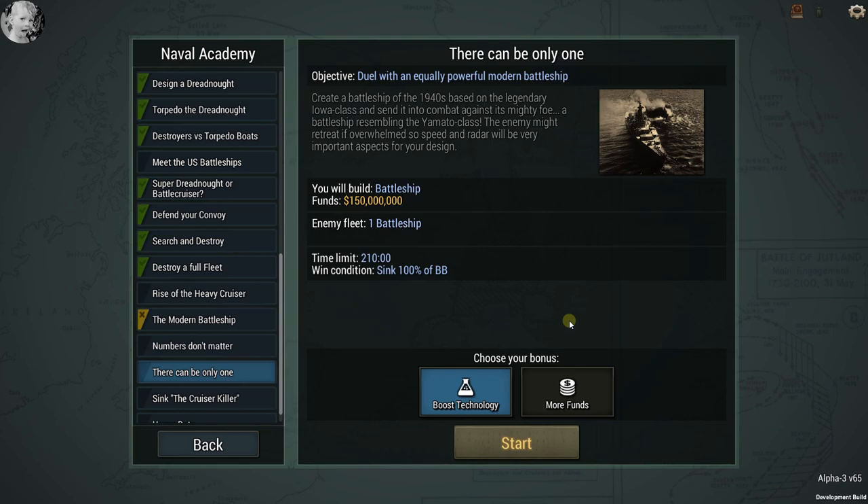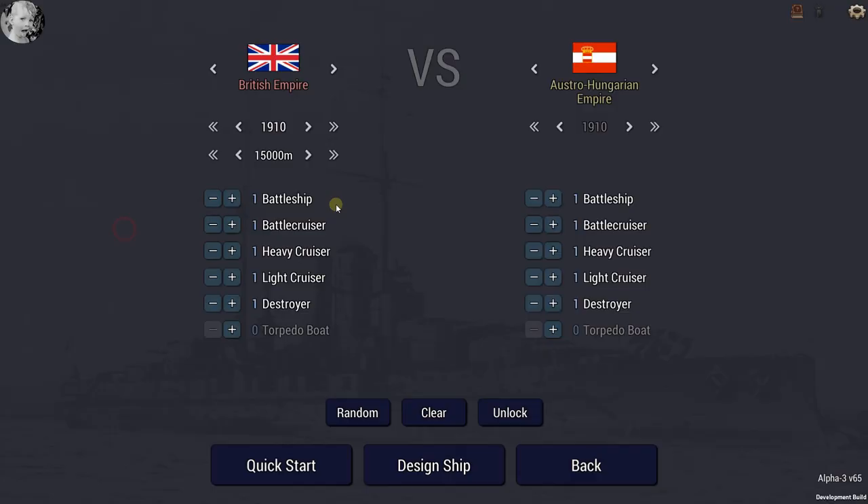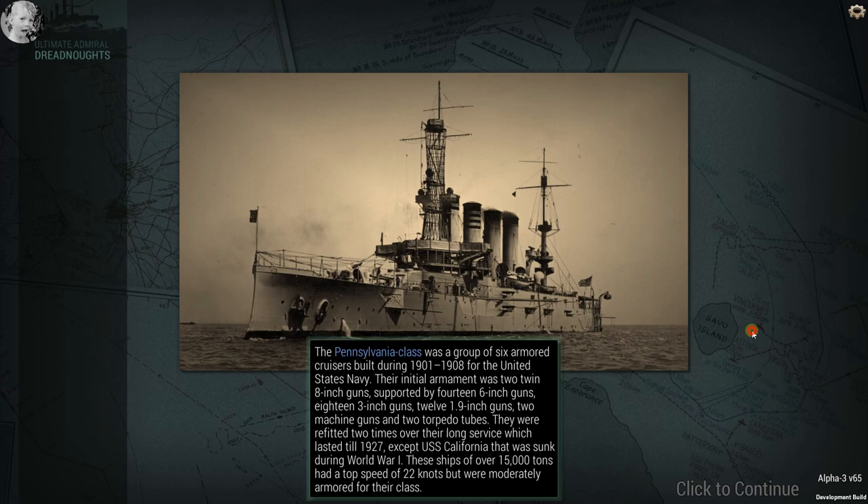Let's look at 'Meet the US Battleships' and 'There Can Be Only One' — time limit 210. And look at the custom battle — you can come up here and say: 1917, British Empire versus the German Empire. We can design the ship or just do a quick start. And that was pretty quick — we're off and running!